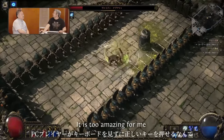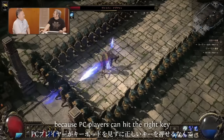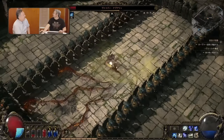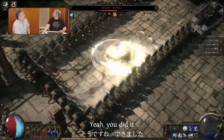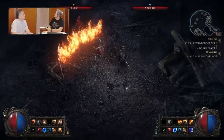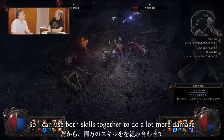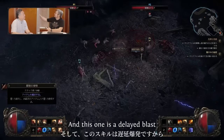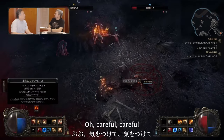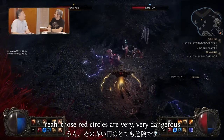It's still amazing to me that PC players can hit the right key without looking at the keyboard. There we go — I have an ability to create a firewall. If I shoot projectiles through it they become empowered with fire, so I can use both skills together to do a lot more damage. This one is a delayed blast, so use it at the beginning of an encounter.